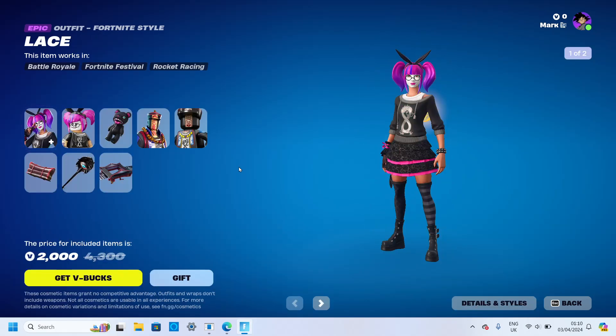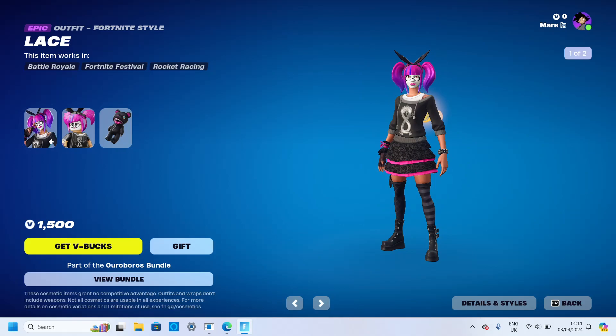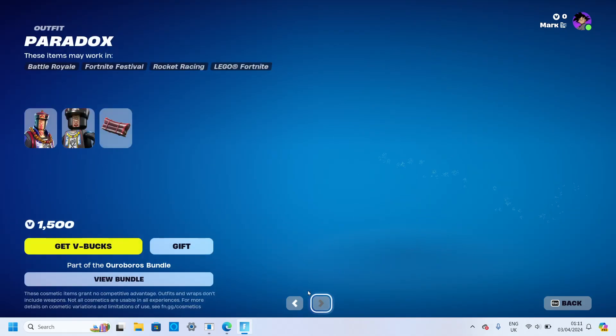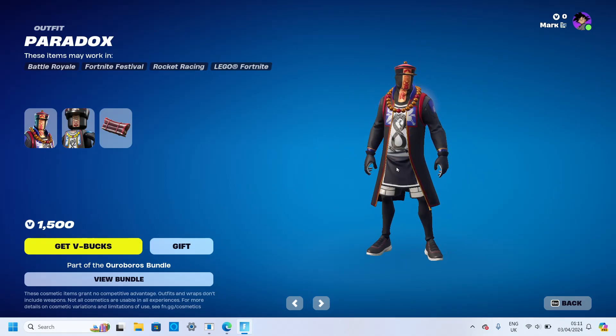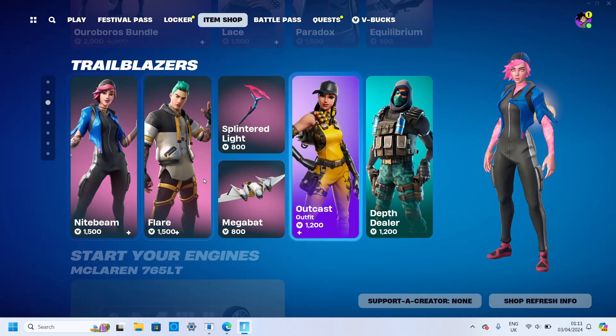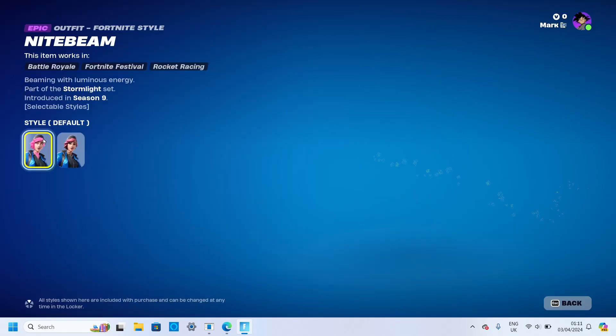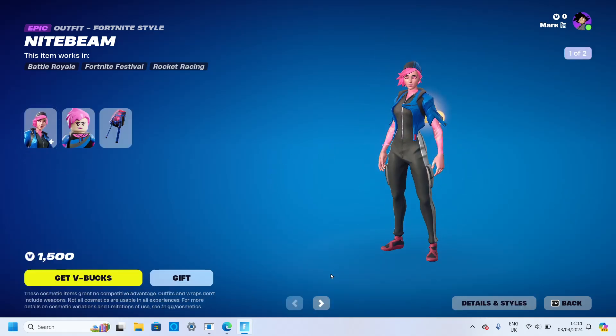Moving on — the Ouroboros bundle. I think that's fine, although at 1500. Then there's Paradox at 1500 — I don't know. Is this worth 1500? Probably not, I'd say it should be 1200.